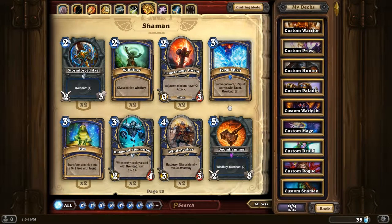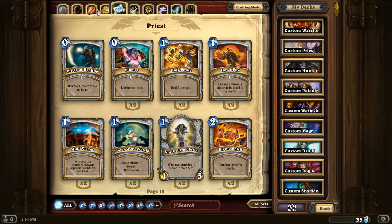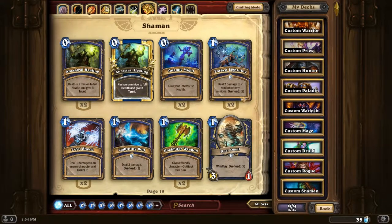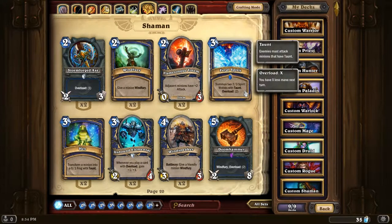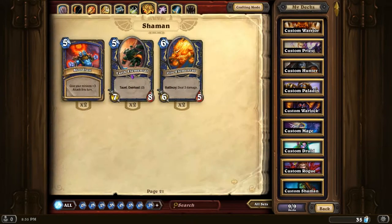Feral Spirit - that's a nice card. It's kind of like the Mage's Mirror Image. Just like that but better in my opinion, because you get two 2/3s with taunt. It does cost you two overloads next turn, but not too bad, I guess.